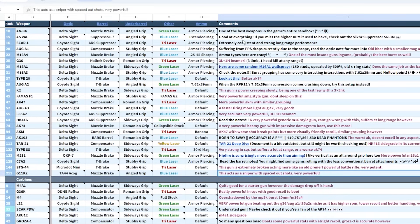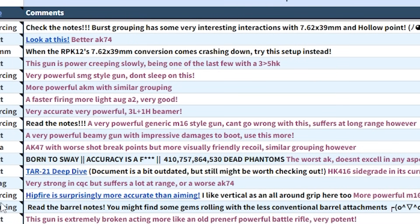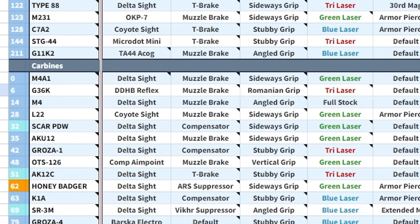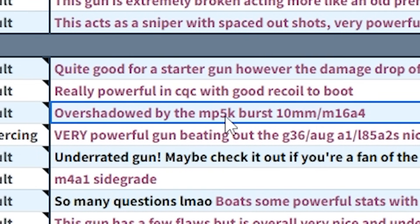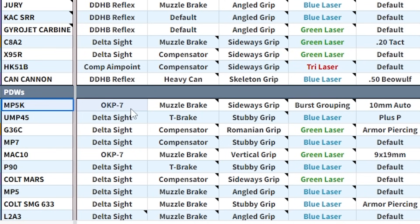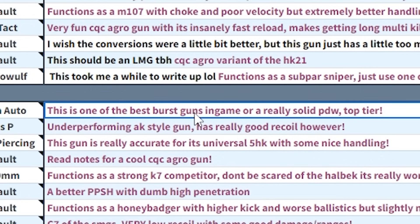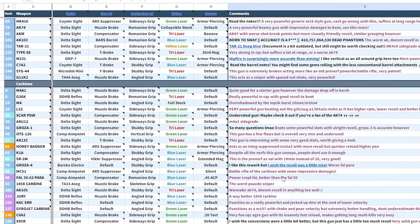They also contain Comments. For example, for the M4 we have the M4 setup — Delta Muscle Angle Full Stock — but you can also see it says overshadowed by the MP5K Burst and the M6 and A4. And then at the MP5K, the setup has a 10mm auto conversion, and the comment says this is one of the best burst guns in-game, or a really solid PDW top tier. I find it very useful that it contains a bunch of different comments.